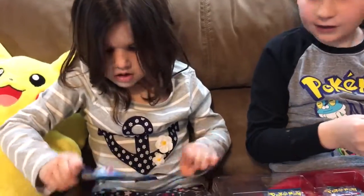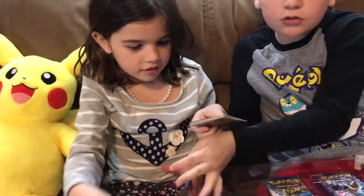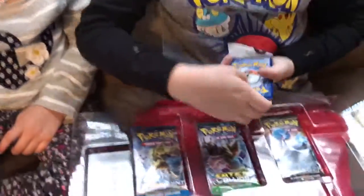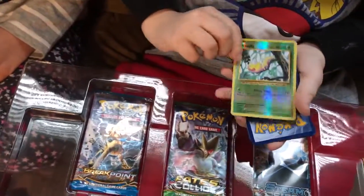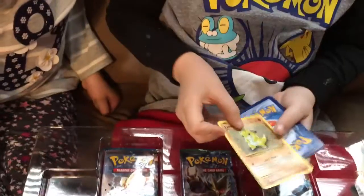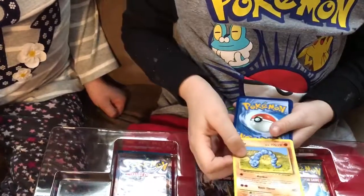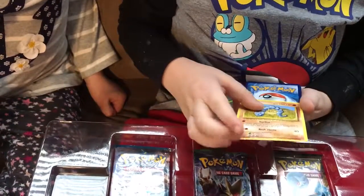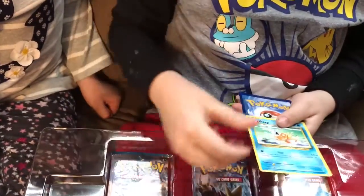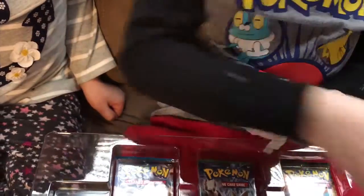Now let's go ahead and open these packs — oh, I got one! First we have a Weedle with Poison Sting. Next we have a Sandshrew with Sand Attack — not too bad. Cool, and Onix, Fighting-type with Rock Throw and Harden. Magikarp with Flail, 10 times. Now we have a Fighting-type Energy — that's helpful.